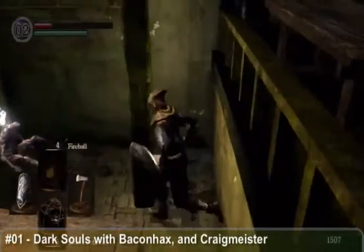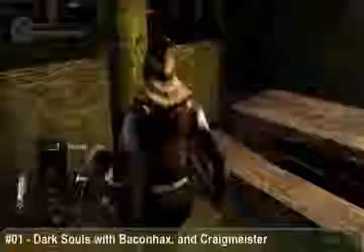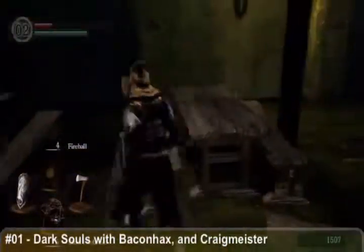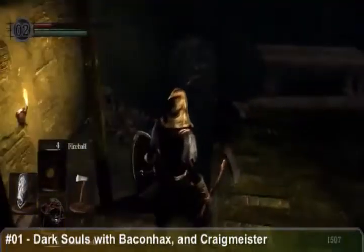Using souls when you're not at a campfire, like Courageous did, would be a very bad idea. Now I'm really low on health and I don't have any more Estus Flask. Do you have another Humanity?